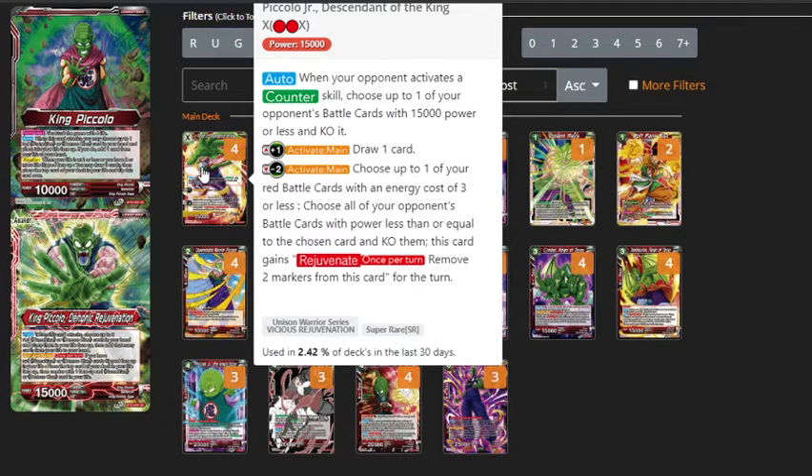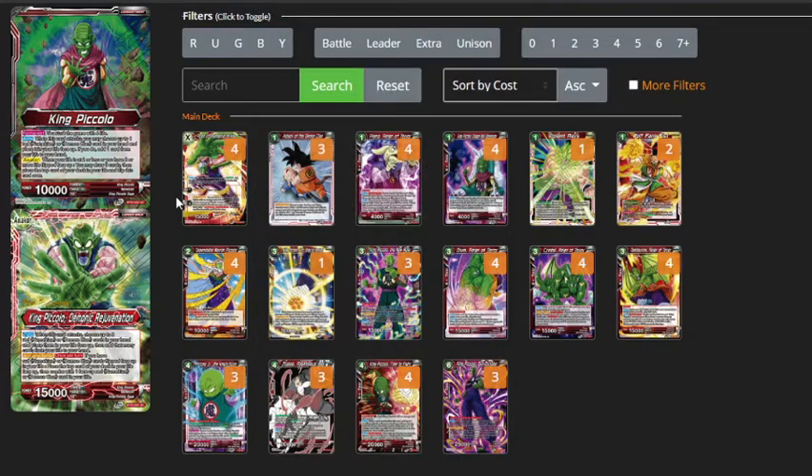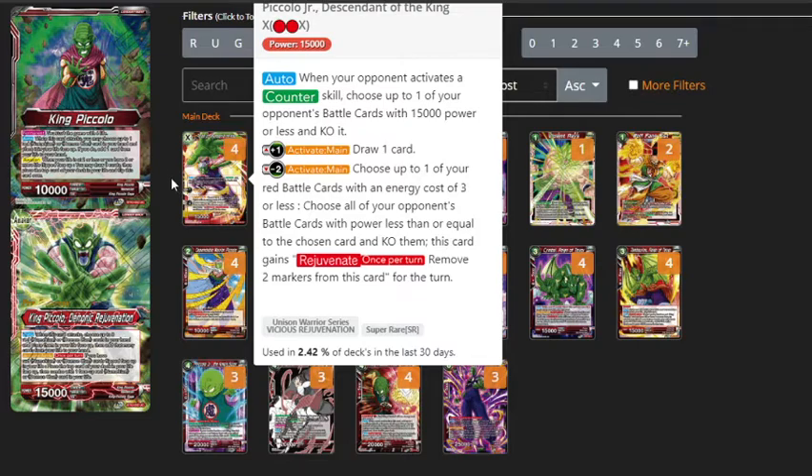His minus 2 effect is amazing for this deck as well. You get to choose up to one of your red battle cards with an energy cost of 3 or less, and then choose all of your opponent's cards with power less than or equal to the chosen card, and KO them. And he gains Rejuvenate for only 2 markers, which is incredible for a 2-drop in this deck. Often Rejuvenate costs 3 or 4 markers, but this one only costs 2, and that's really nice because you start off with low life in this deck — it's just a nice way to get your life back up. Most of the time you just want to keep your markers high on the unison so that he's completely unkillable.